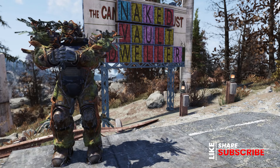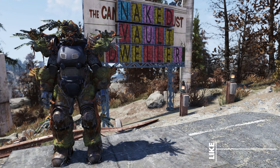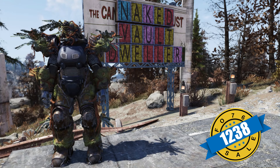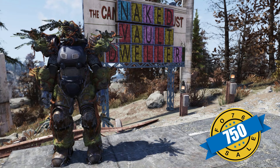Minerva will have the plans for the Strangler Heart Power Armor paint. When you have the complete set equipped on your power armor frame, it deals out acid damage to nearby enemies. The plans for the helmet sell for $1,238. The Strangler Heart Torso is $938. And the left arm, left leg, right arm, and right leg all sell for $750 gold bullion apiece.